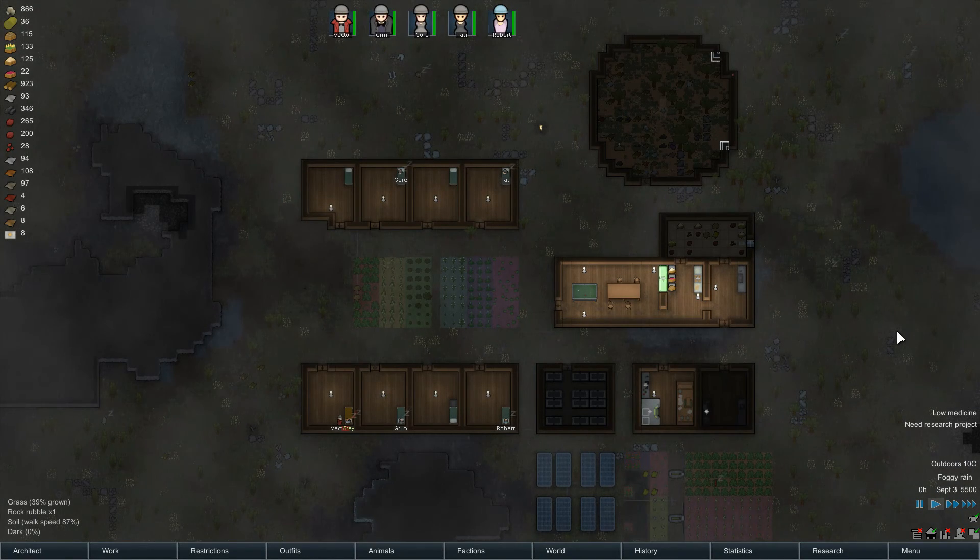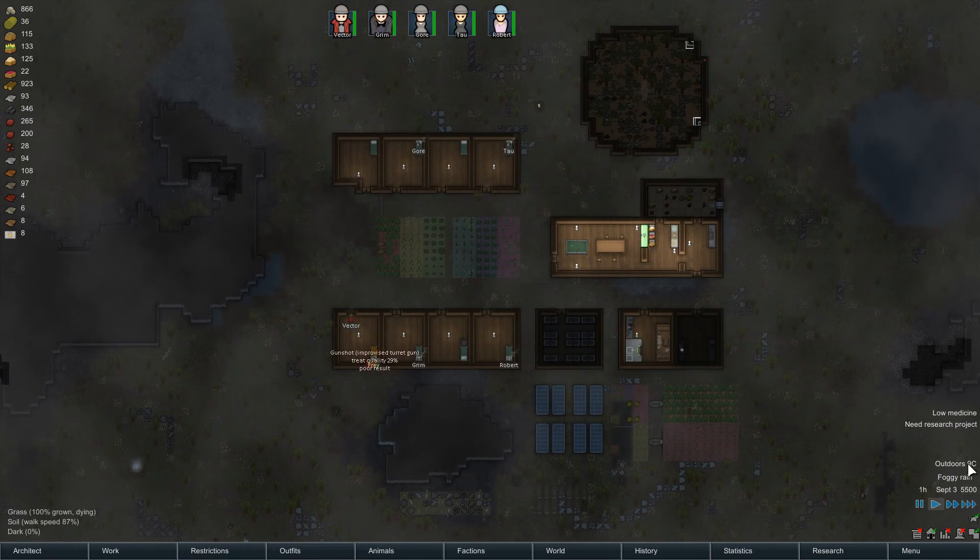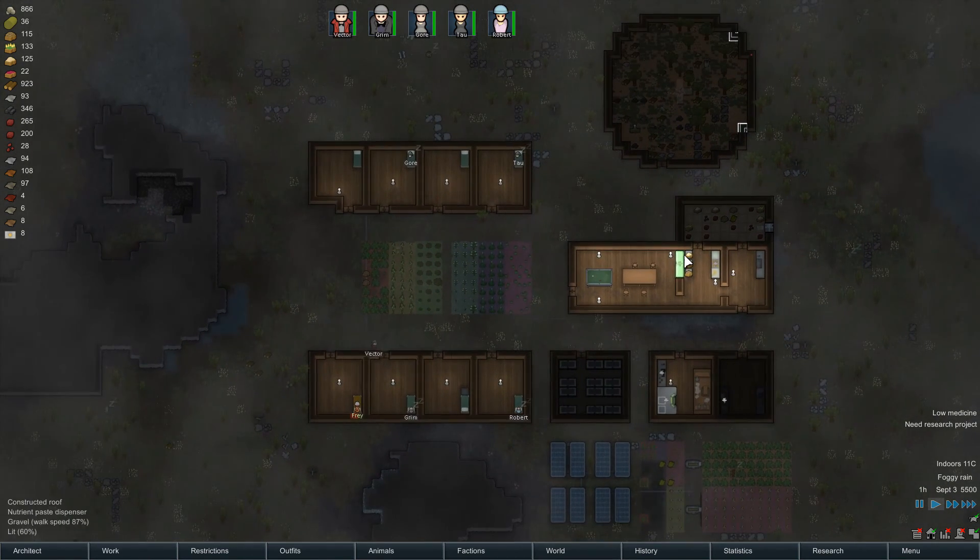Hello friends, this is Promi, and welcome back to RimWorld. This is Suttonville. It's currently night time, a rainy day, nine degrees centigrade outside.